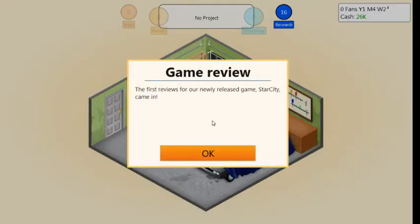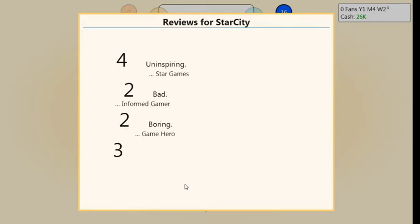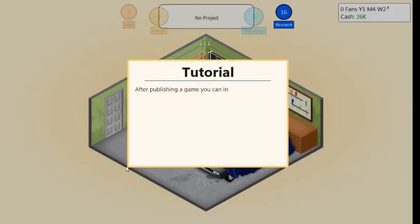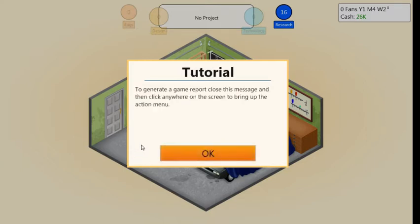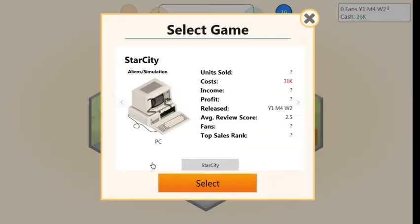Let's generate the game report. Okay — units sold, cost 31. Larry Corp, a newcomer in the game industry, has just released their first game, Star City. The game received a moderate response from reviewers. We're curious what Larry Corp will deliver in the future. Look at all them units selling — Star City sold 801 units in the first week on the market.